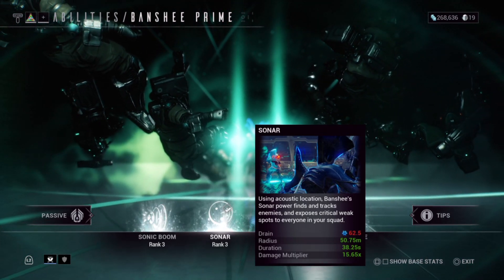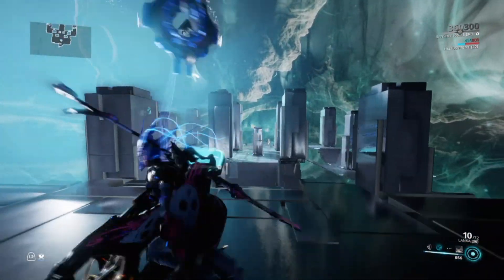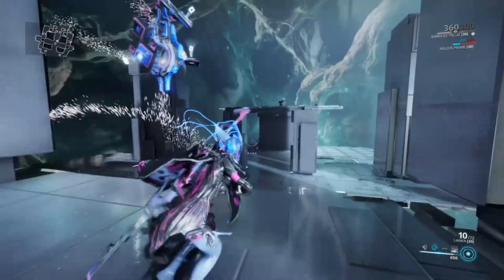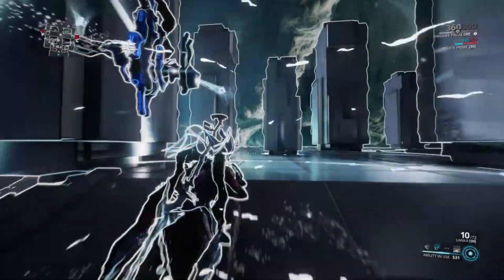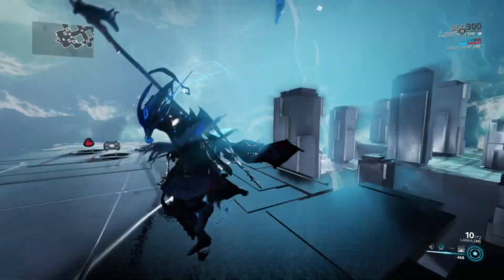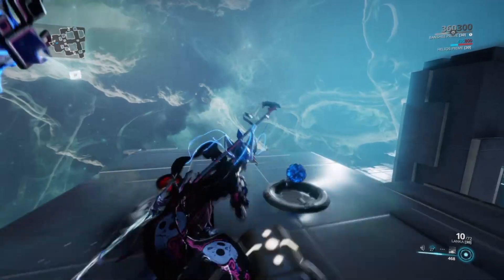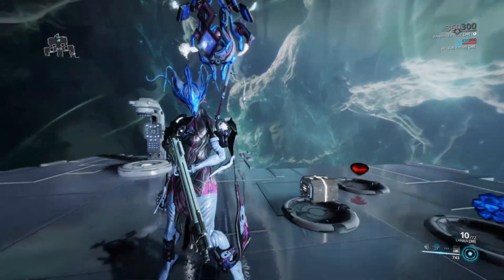At endgame you just need to bring a Zenistar if you're forma'd enough, spam Sonar while Trinity feeds you with Energy Vampire, and basically there is nothing you cannot kill as long as there's a Sonar Banshee in the group. I hope you liked this video — have fun guys and see you in the next one!